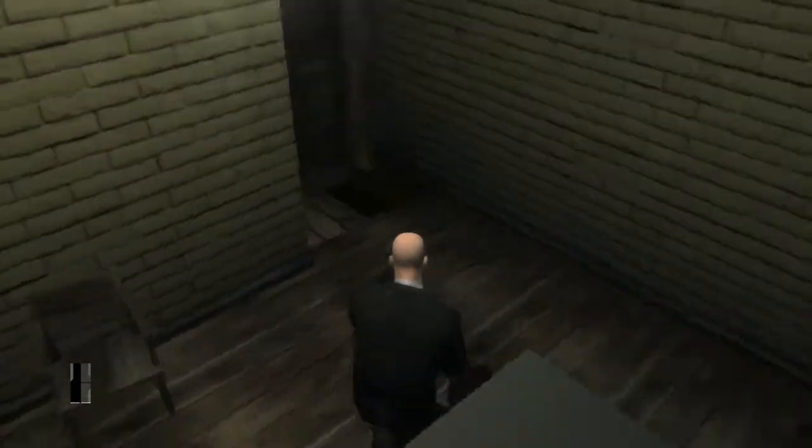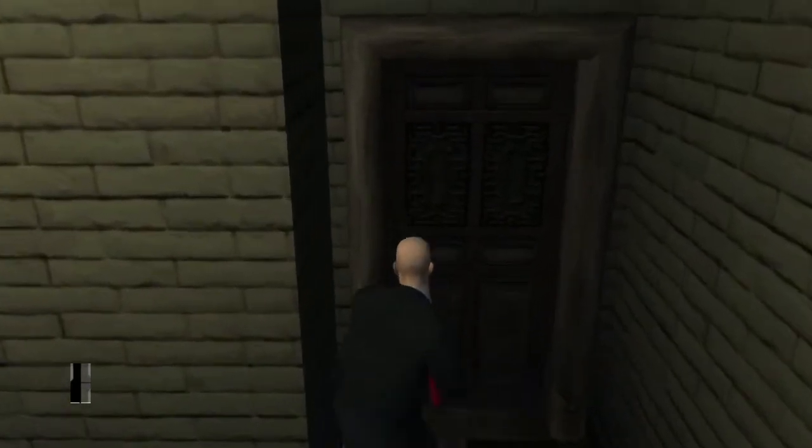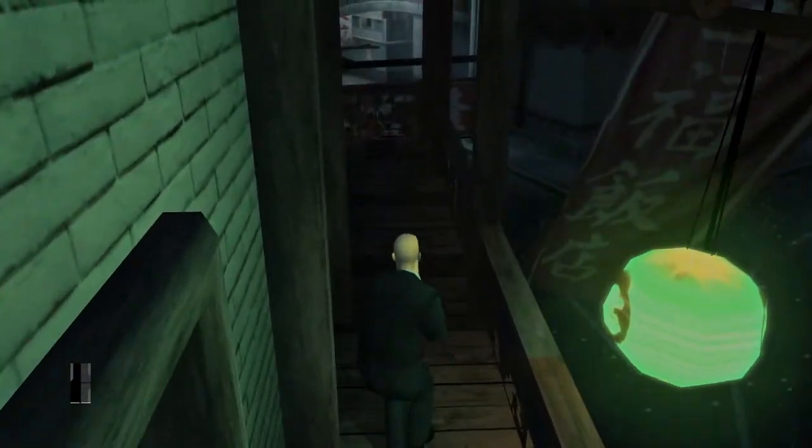We will sneak out again and we will be back to this room a little bit later to fetch the sniper rifle and the disguise, which we are going to use for killing our two last targets.